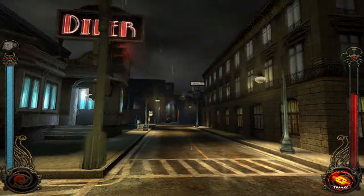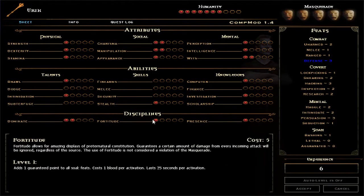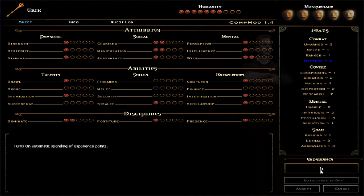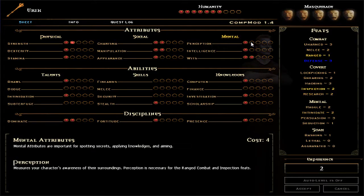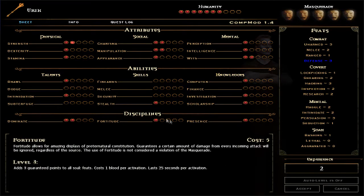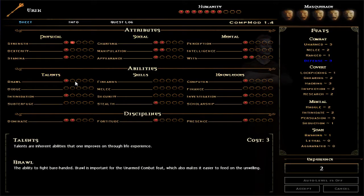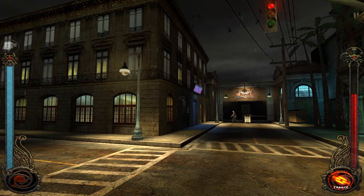We're outside the Asylum and I'm off to the museum, but before doing that I'll show you guys the character sheet. This is where you can distribute your experience points. I think I got six here, so I could put another one into Strength. The higher the attributes, the more experience points they will cost, so let's see if there's one that only costs two. Not a whole lot of options. Anyway, let's find the museum.